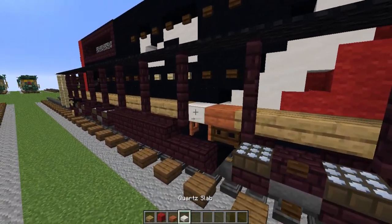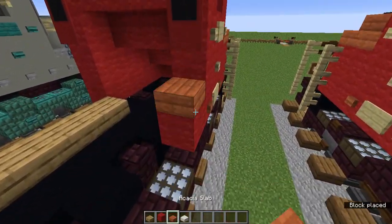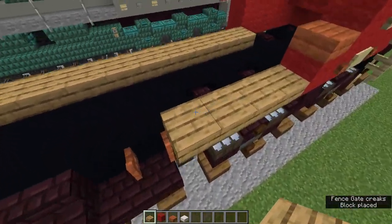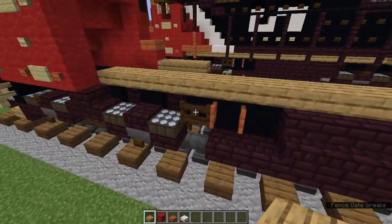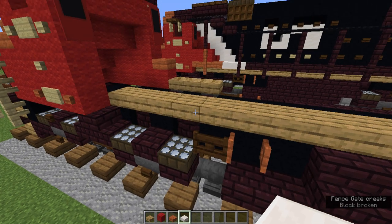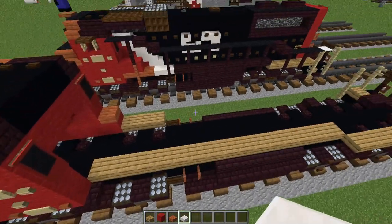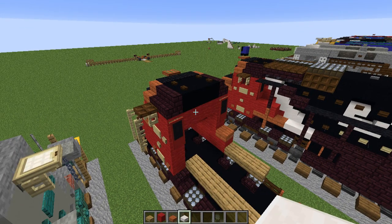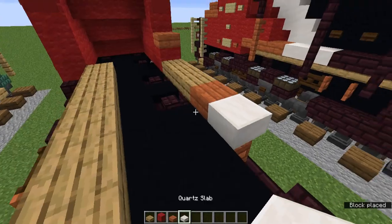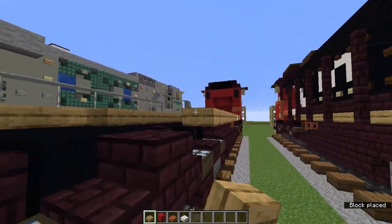We need to grab the red wool, acacia slab, and normal quartz slab — not smooth quartz slab, just normal. First we're going to add a red wool acacia slab above. Let's add three oak slabs. The dark oak fence gates here might open — just undo it. Once you've got those three slabs, let's add an acacia slab and the normal quartz slab. Let's fill the rest of this side in with oak slab.